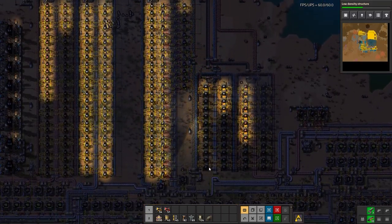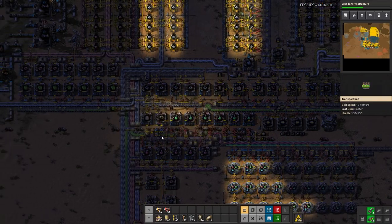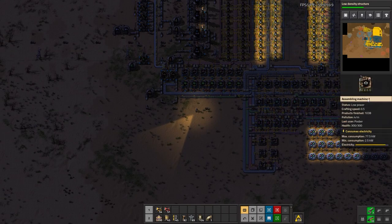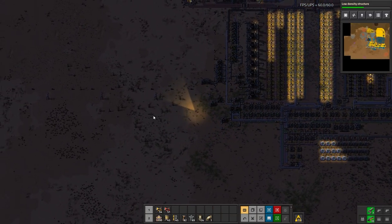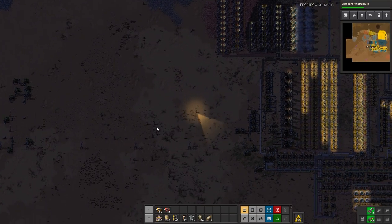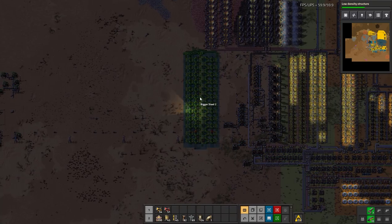That has at least partly solved power. Now we can officially start putting down smelters and increase production of more advanced factories we'll need. First, we need a green circuit factory, which means more iron and copper plate smelters. I'm thinking we'll put those smelters in this wide open area nearby the ore patches. We'll start with a big steel block — two of these — just underneath the iron, which is really convenient.